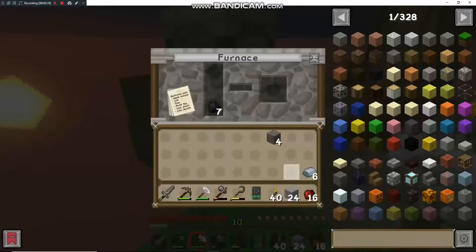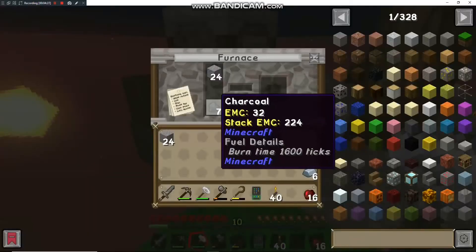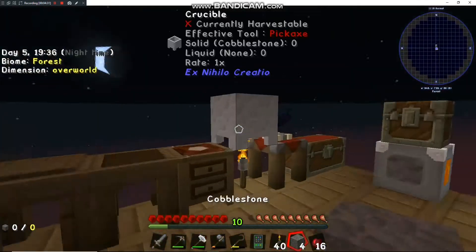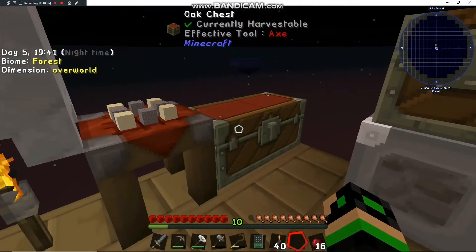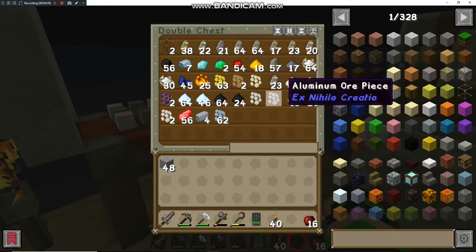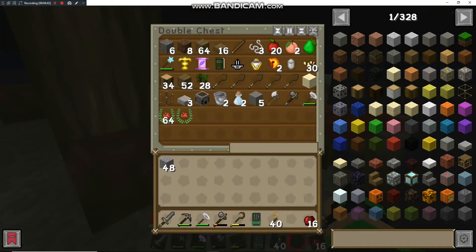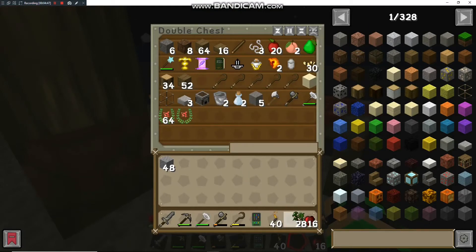There's another quest for grout. Let's split this a bit and start smelting this into seared bricks — wait, why is that not smelting? What the hell? Why won't it smelt? I guess we need to get some lava. We're going to need it for the smeltery anyway once it's up, but I don't really know why it's not smelting — seems a little strange.